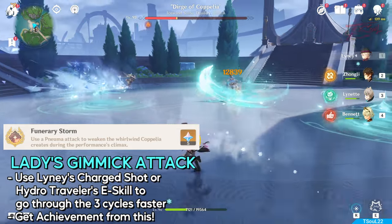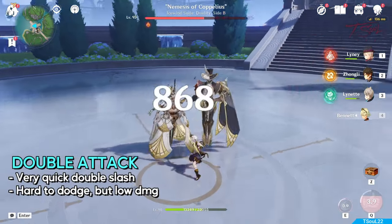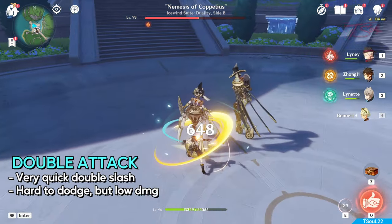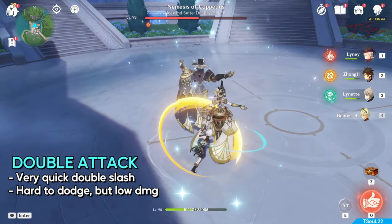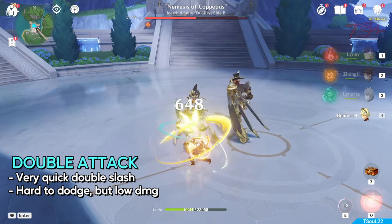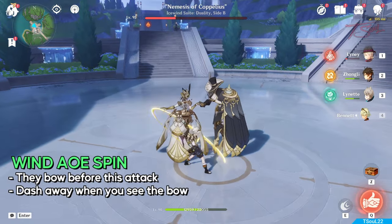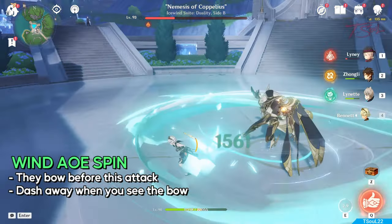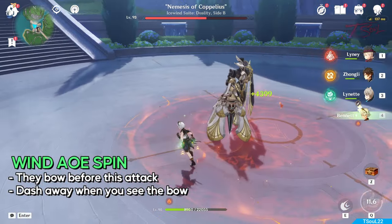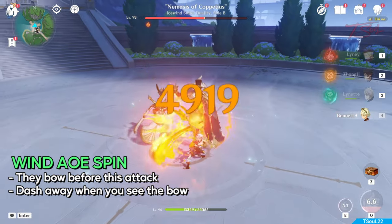Hitting them with the weakness will also give you one of the achievements. Now on to the gentleman's turn. We start off with a double attack that is pretty much the same as the other version — still very fast and hard to dodge, but still does very little damage. The next attack is a wind AoE around them. They might look fast at first, but there's a big tail. They look at each other and bow before they do this attack, so when you see them turn to each other, just dash out beforehand to avoid it.